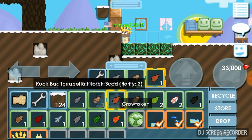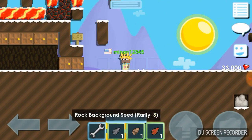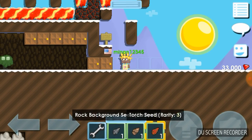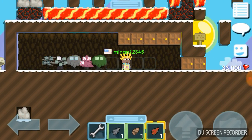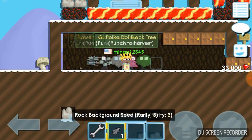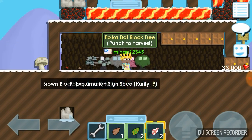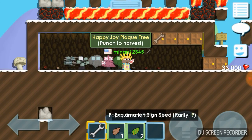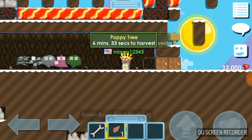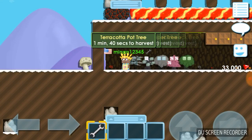Let's get planting all these seeds. We got a rock background, tarot rock background, and torch seed. Looks like our other plants aren't quite done. Some of these are going to take forever — let's just get these out of the way for right now.